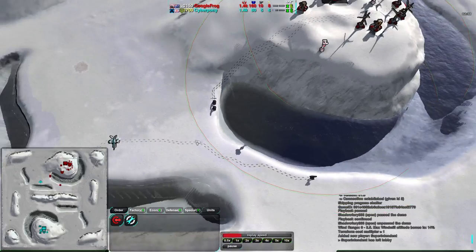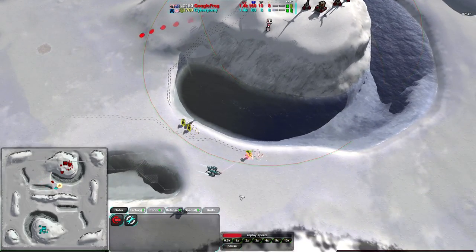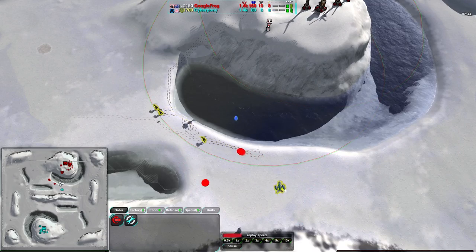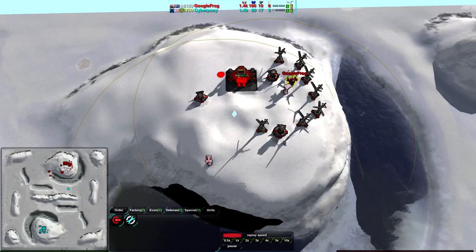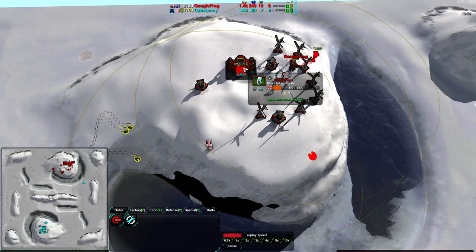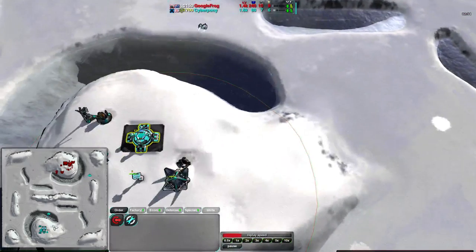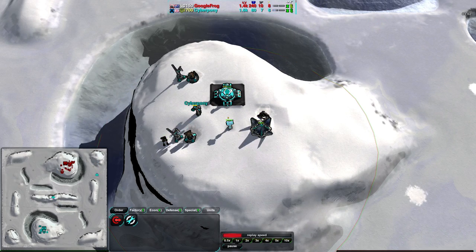Banshees coming around to scout more than anything. The defenders here will just take them out too quickly. Getting rid of some of the puppies — not the biggest deal; puppies are quite cheap units, only coming in at about 50 metal. Archangels coming up as well — Google Frog getting some anti-air. He knows that Cybernetic Pony can't really switch out factories too easily at this point. He does have the reclaim from the Pyro, which can help, but it's not that feasible.